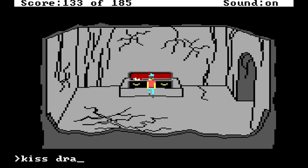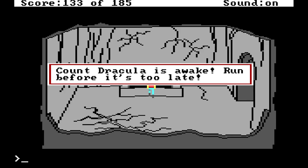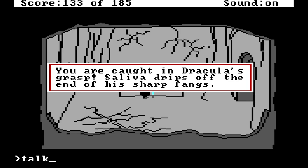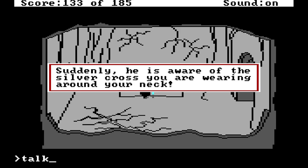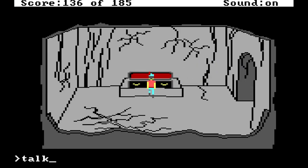Kiss Dracula — you can't do that. Talk Dracula. Count Dracula is fast asleep in his coffin; he pays you no heed. Well, Count Dracula is awake — run before it's too late. Now's the time to talk to him. You are caught in Dracula's grasp. Saliva drips off the end of his sharp fangs. Suddenly, he is aware of the silver cross you are wearing around your neck. Count Dracula is terrified of the cross — he turns into a bat and flies away. Didn't even give me the chance to talk to him.